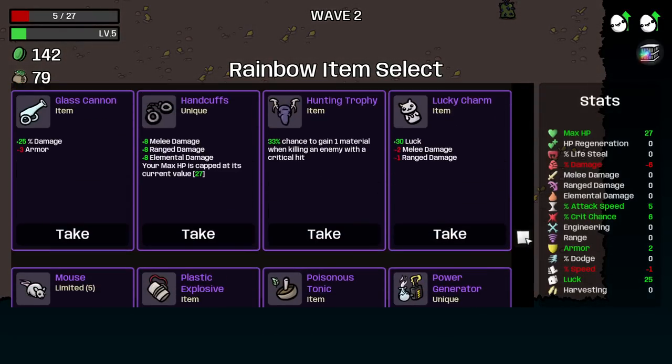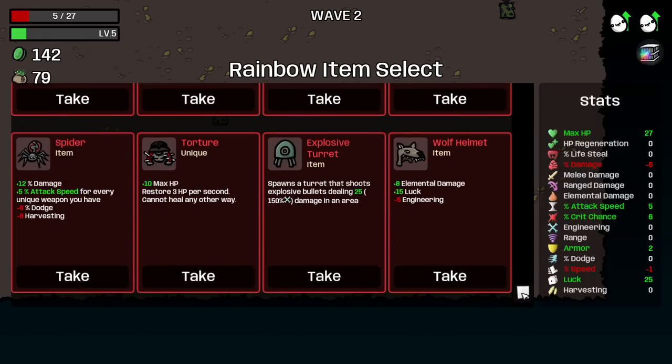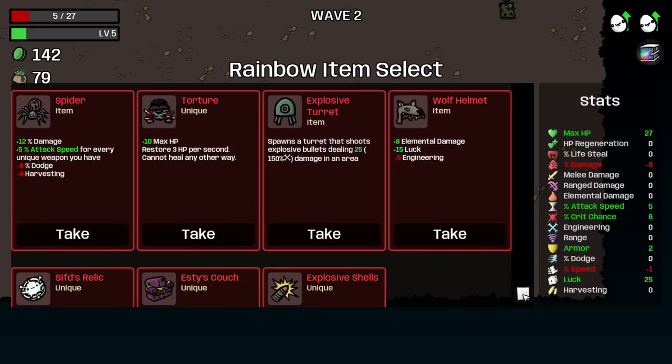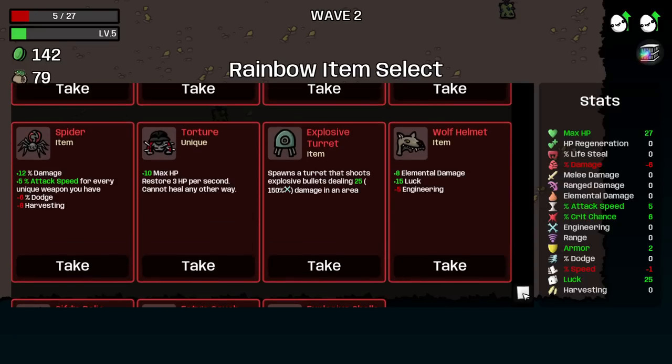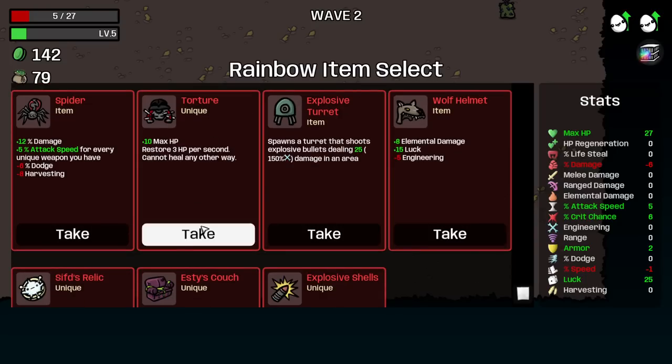I could pick up the Etsy Scotch to heal, or I could pick up Torture to heal for the rest of the game. I pick up Torture — I won't care about healing in any other way now. Let's go Torture.